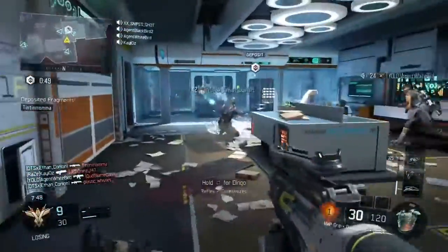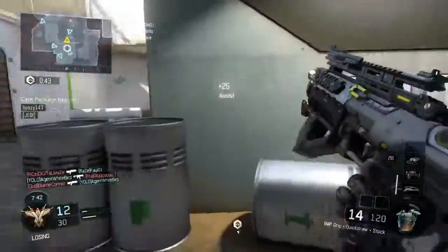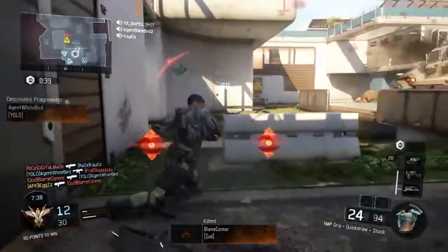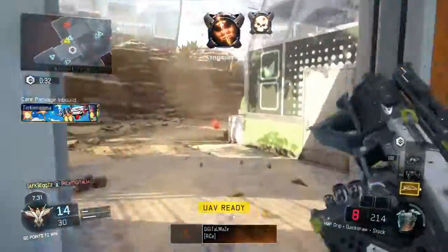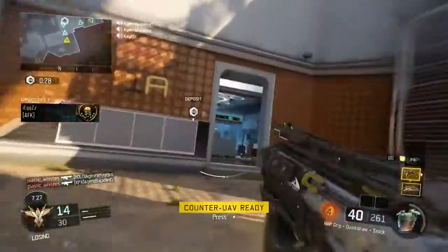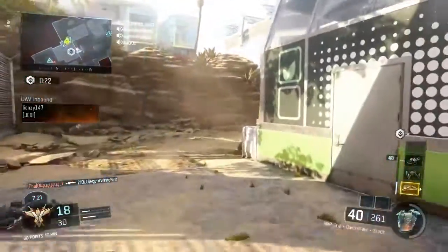My first tip is to literally stay around the drop-off point, because that's where everyone's going to be going to drop off their tags. So if someone's got, say, six tags or something — as you can see, that guy had two. I was able to pick them up and just deposit them straight away and I did literally nothing. That guy also dropped a load — I think like four. So that's six tags that I did not do anything for except kill two people, and I could just drop them off.